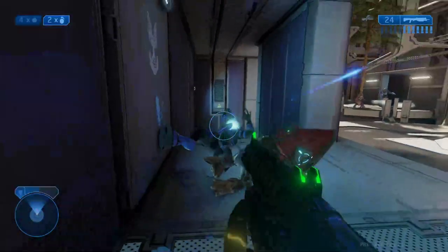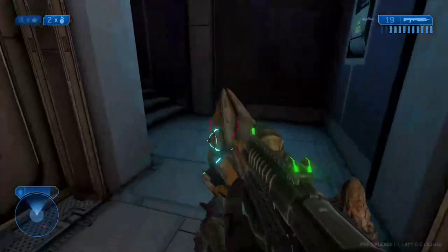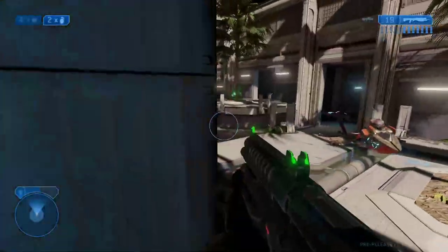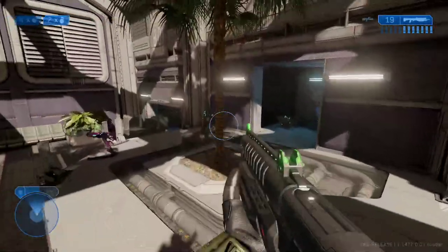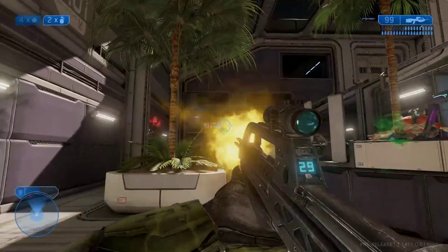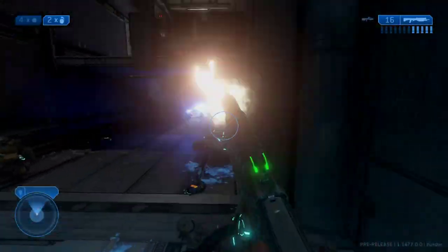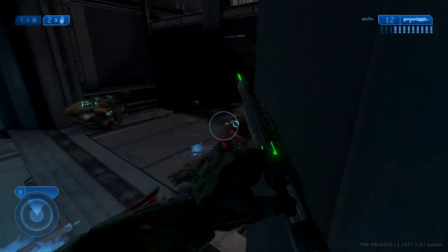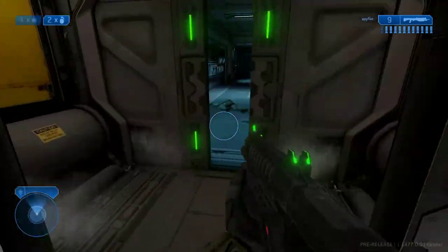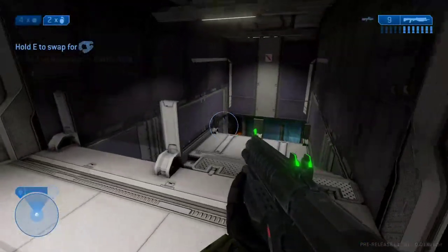Hey, where'd you guys come from? Gotcha. I need a squad — and habitat shelter. Don't freak out on me there. Oops. Multi-kill! Multi-kill. Come on, this way.